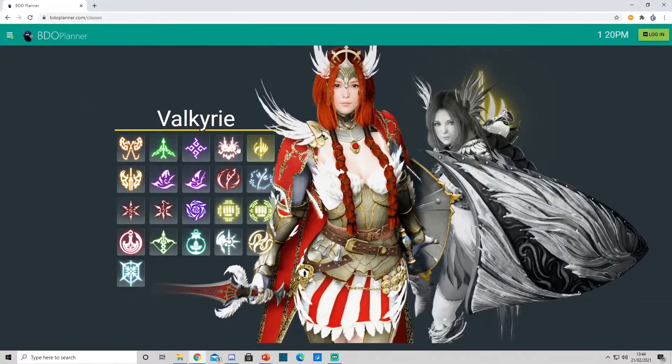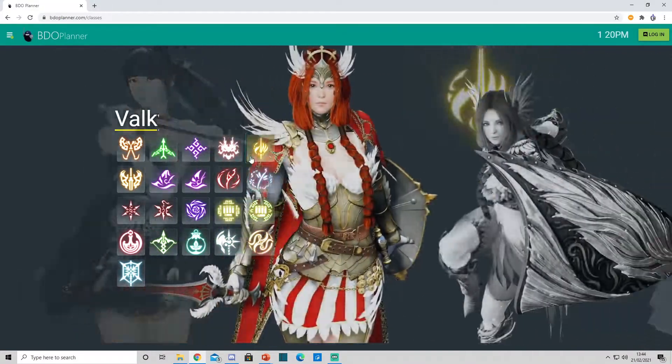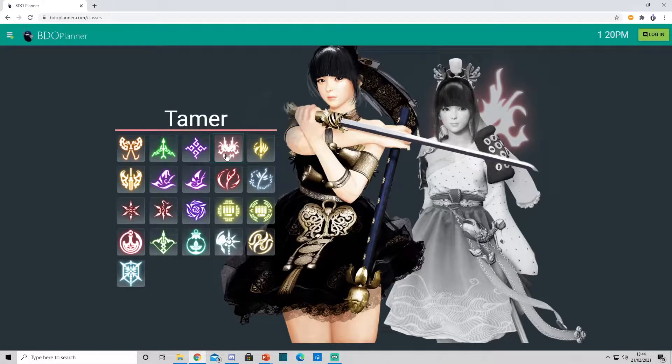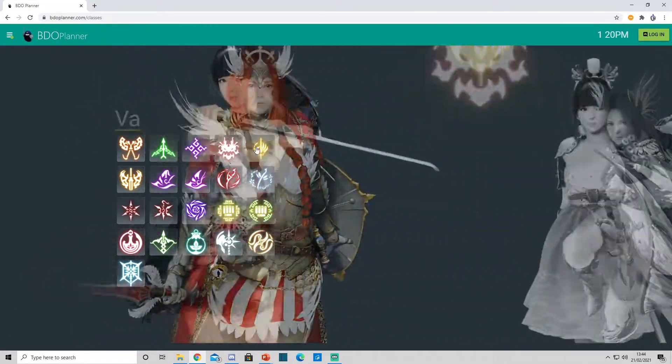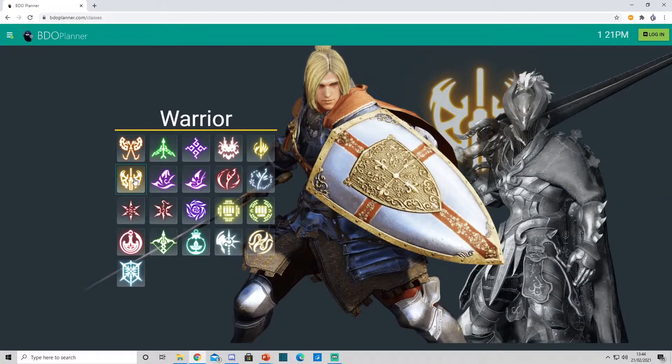Tamer and Valkyrie — I don't have too much experience on these classes, but I'd probably say Murderous is the one you want here as well. They both have grabs, so Katana can be dangerous. Warrior is definitely going to be Murderous too — their grab is really fast and they can close the gap quickly, so 100% Murderous is better.